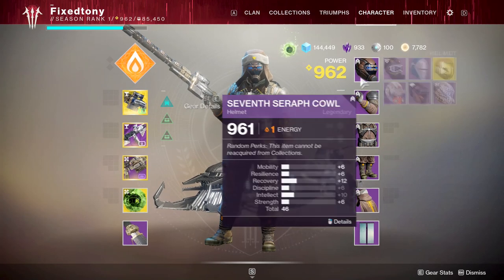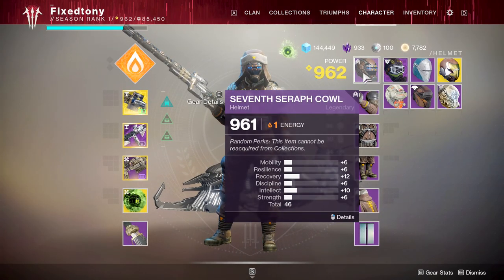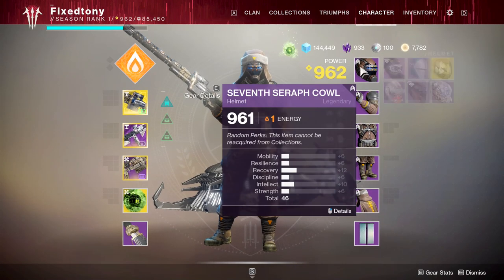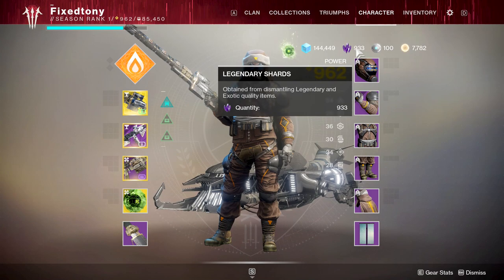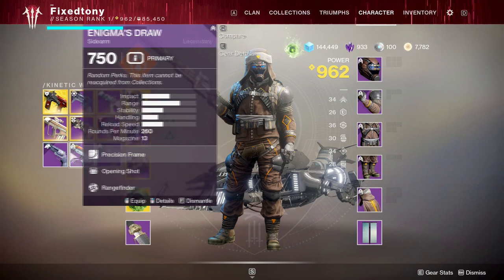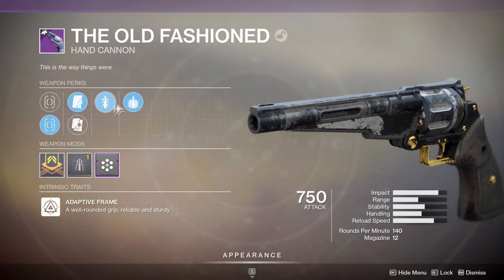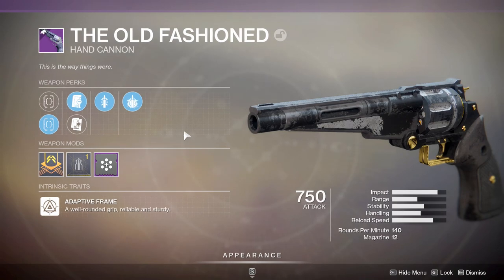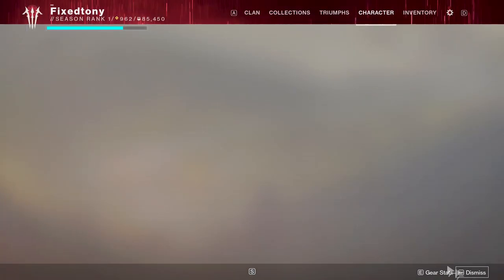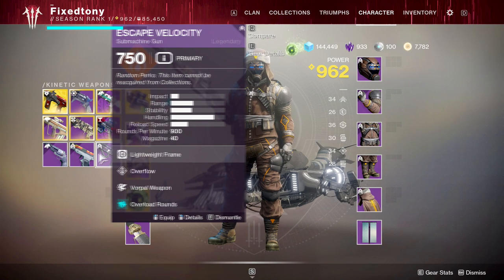As you guys can see right here from my character, he's all pimped out with the new armor. But this is actually the loot pool I just got from spending almost a thousand legendary shards. I ended up getting a few things I actually did want, like I got the Old-Fashioned with Drop Mag, Quickdraw, and Explosive Payload, which is a great roll.